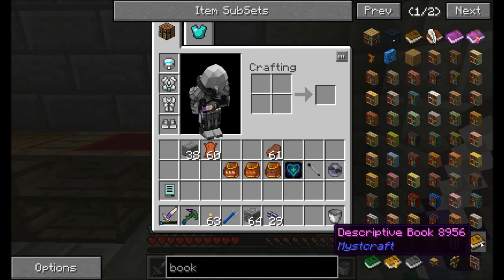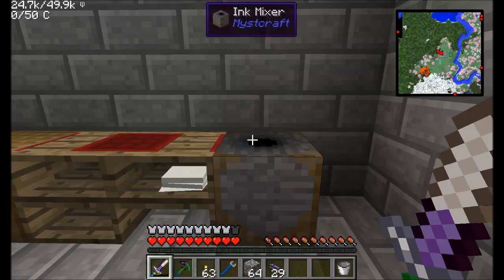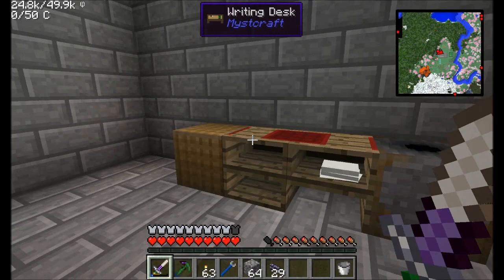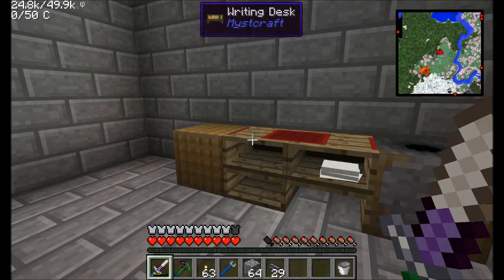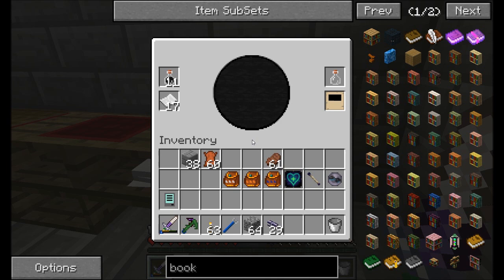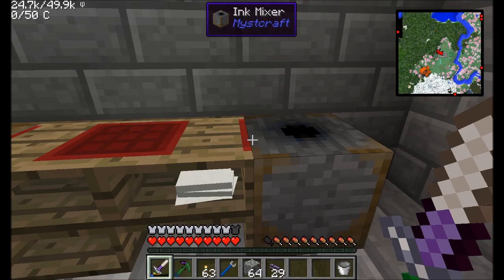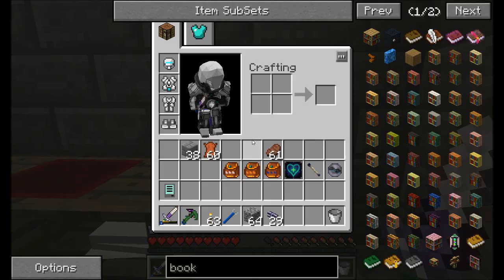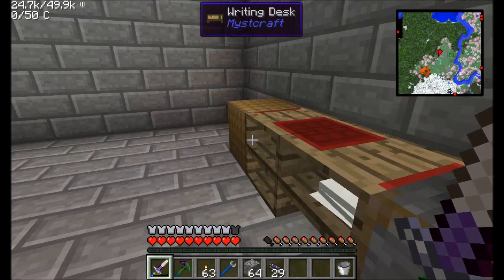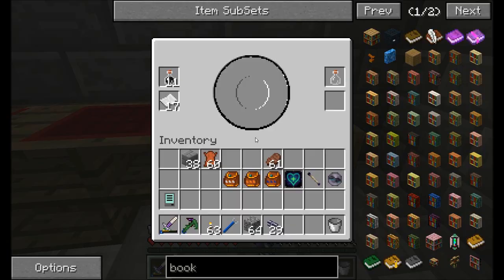Descriptive books are used to create dimensions — when you create a descriptive book, you're creating a new dimension in Minecraft, or in Mystcraft lore, a new age. There's actually a big contentious question in Mystcraft lore as to whether you're creating the dimension or if it already existed and you're just finding your way to it. Either way, you've got a way to get to another place with different rules of physics and very strange places. The other important book is a linking book — linking books are your way to get back home or to travel between dimensions.